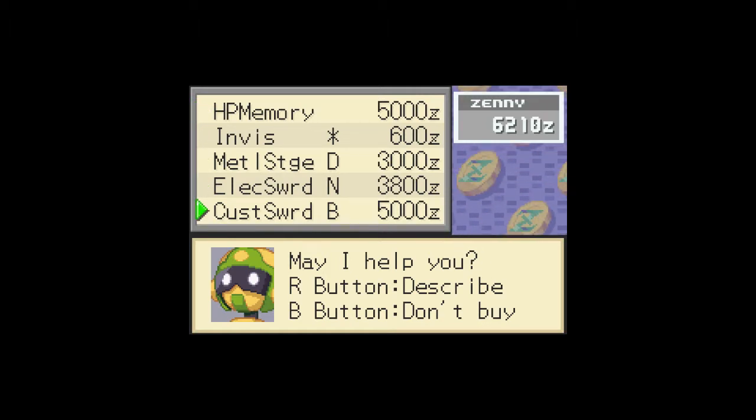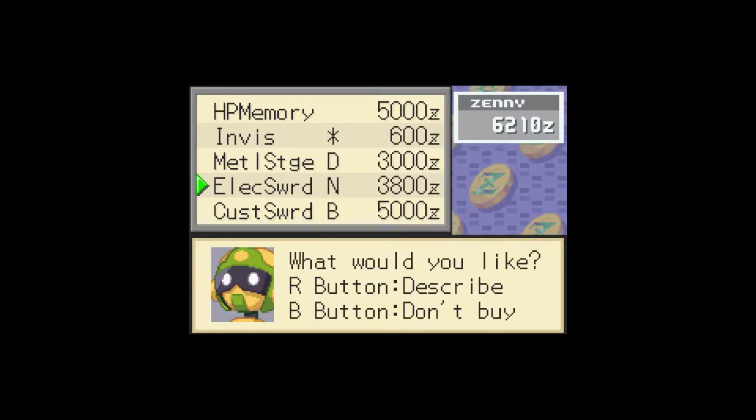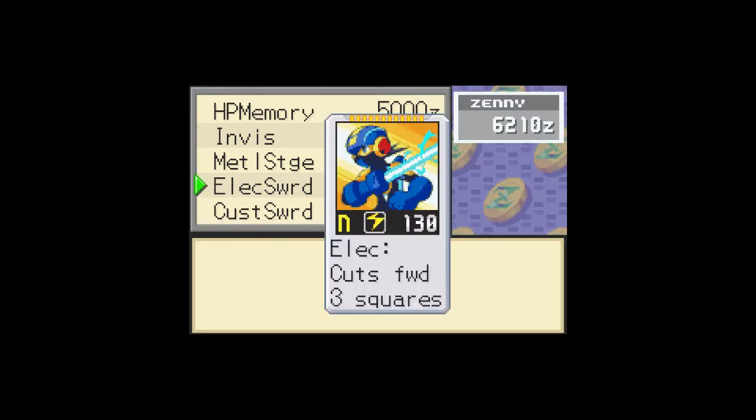Oh, an Invistar. Custom Sword is kind of nice because the longer you wait to use it, the stronger it is. There's an elemental attack. The four elements of this game are fire, water, electric, and wood.